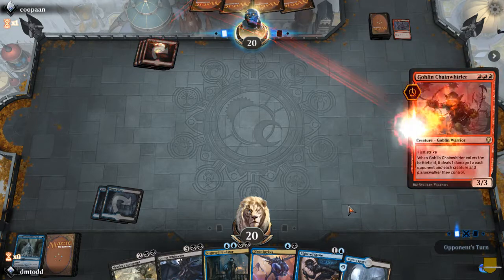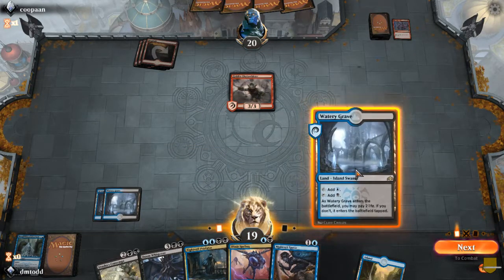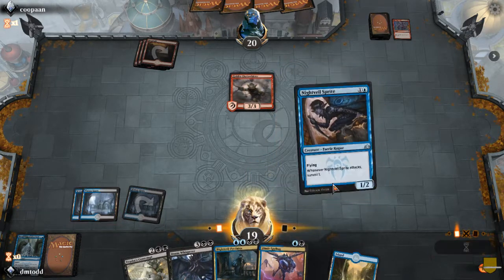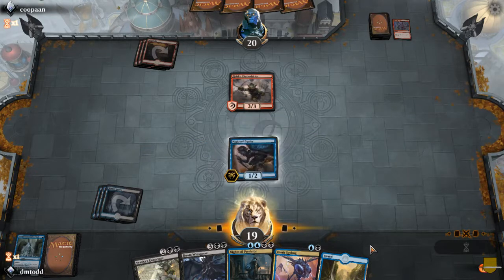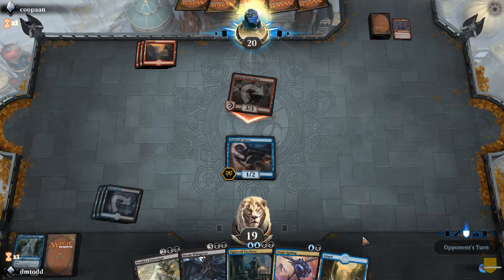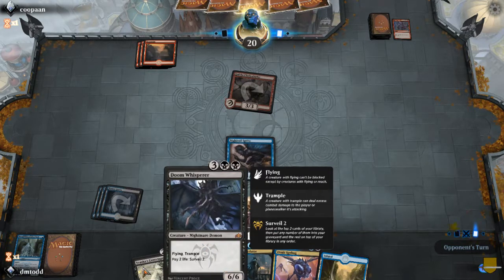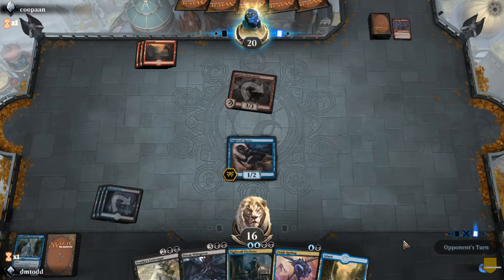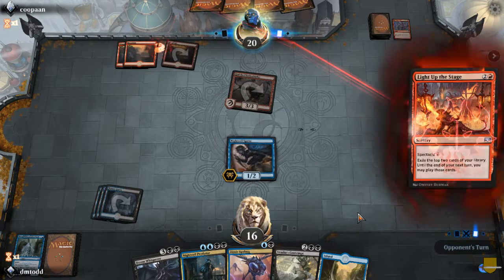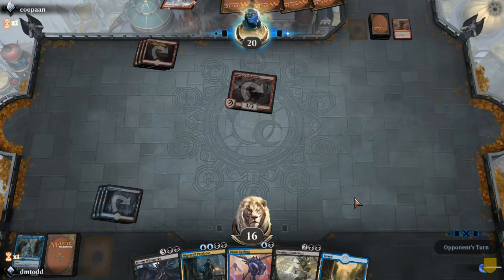Everybody's on the burn — it's kind of frustrating actually. All about the burn. We're all feeling the burn, baby. We played this first — no blocks. It's gonna be fast. I'll shock this. I most likely won't get anything meaningful on the board until it's too late. If he kills it I have to kill that — Goblin Chain Whirler. He's gonna kill it right now. Which means I have to kill that thing on my next turn.